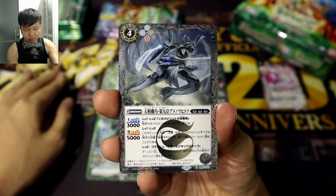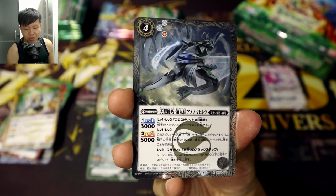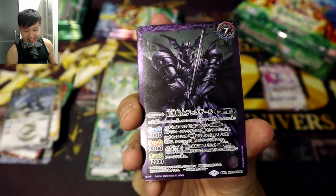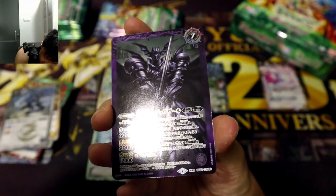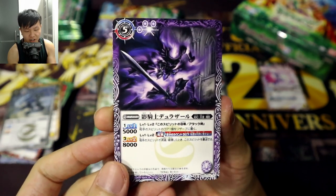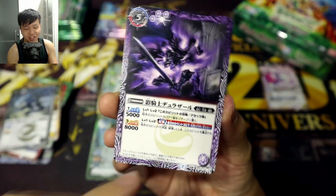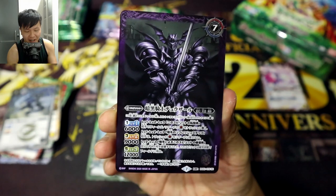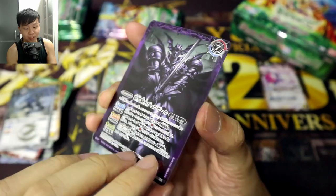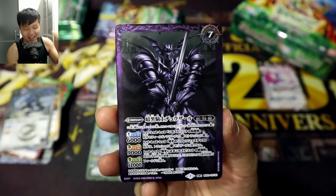Our next rare is going to be for whites — the Ninth of the Radiant Wise Machines, Amino Mahitotsu, definitely for Amaterasu. And our first Rebirth Rare — just a rare for purple. It starts off as the Night of Shadow, Durazal, but once the condition is met, you can flip it around to become the Dark Knight Durazal. Such a cool card — you can really see it's the same character going into hyper mode. I love this!